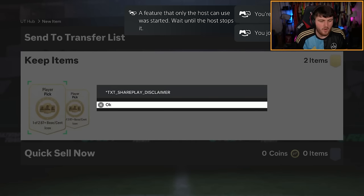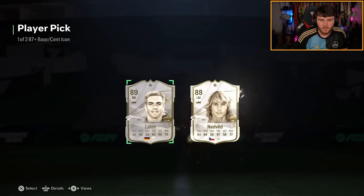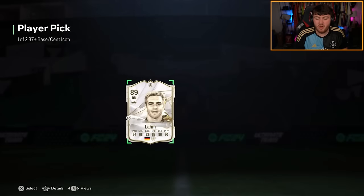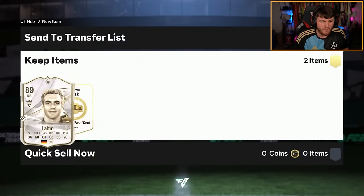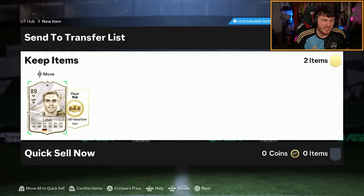All right, we've got my boy Motown with two base or Centurion Icon picks next. Come on. Philip Lahm's not bad. I don't think it's insane, but Philip Lahm is not awful. What is Philip Lahm going for? I feel like he's going to have an insane special Icon at 140k. I feel like somewhere down the line he's going to get like a 94-rated CDM card or something. And it'd be absolutely insane.